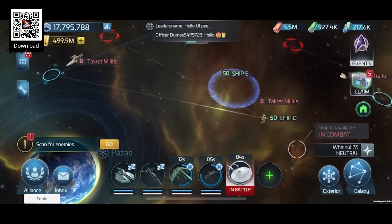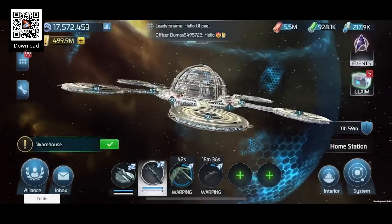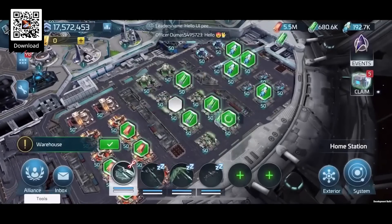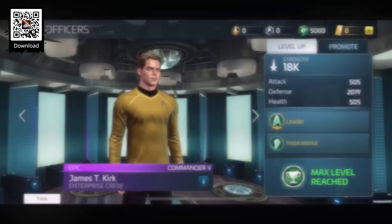Say hello to Strange New Worlds officers, Captain Pike and Spock, as well as more of the crew members of the Starship USS Enterprise. Hunting hostiles has never been easier with these officers on the bridge. Also, step into the holodeck. This new building allows players to unlock the entire Star Trek Fleet Command universe.